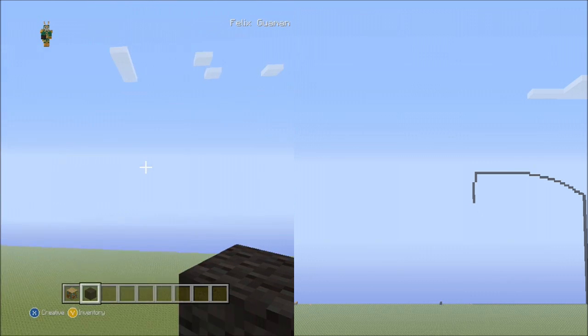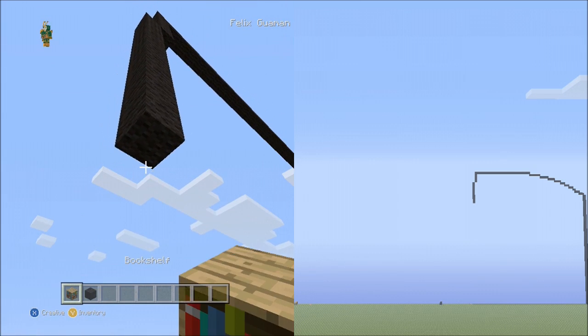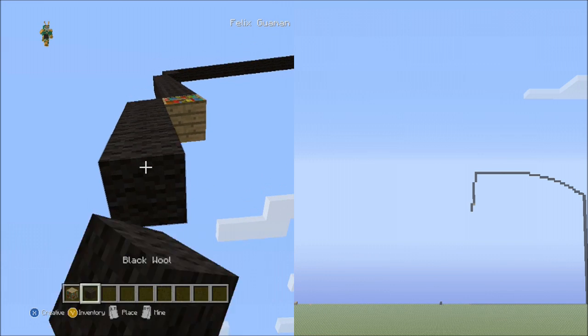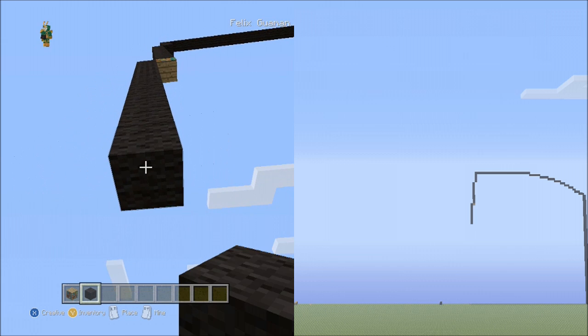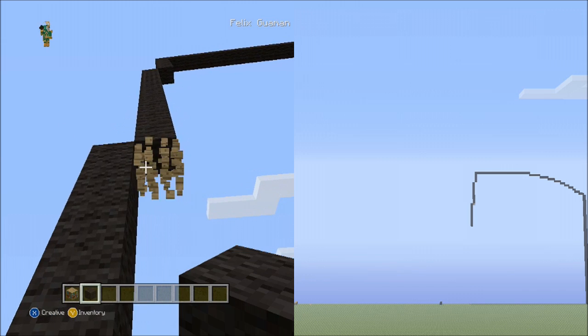Fly up and delete that. Now place 11 blocks going down on the left side, then fly up and delete that.